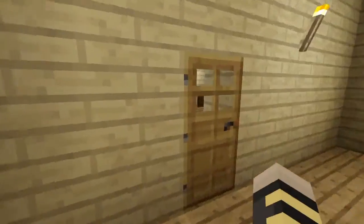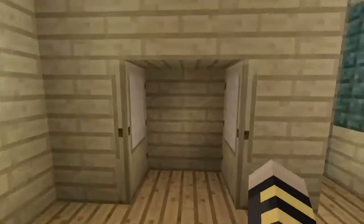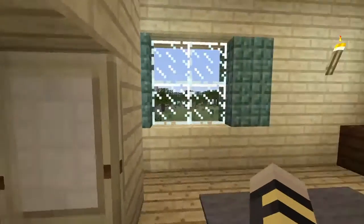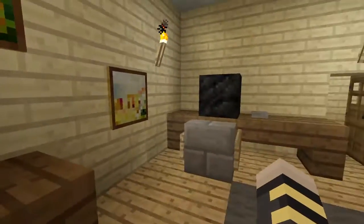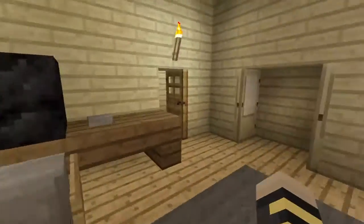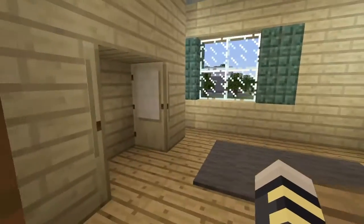Moving on to Big Brother's gaming room — computer room, basically. We have a closet here, we actually have a closet. Nice little window. A few paintings here and there. Very, very cool. Very, very neat.